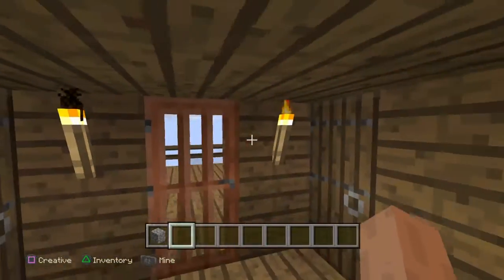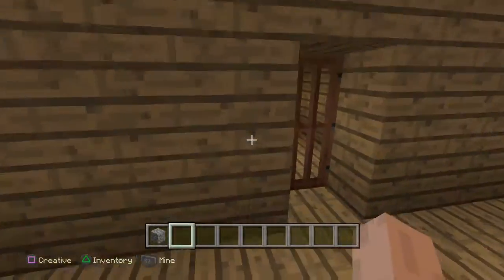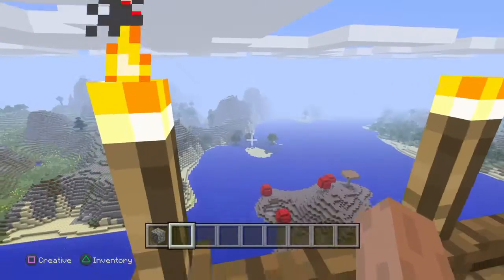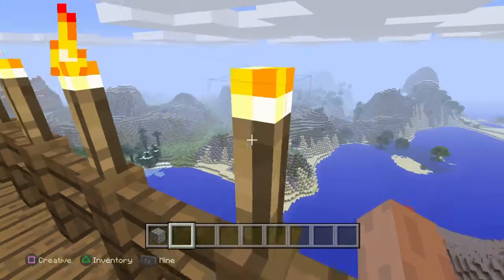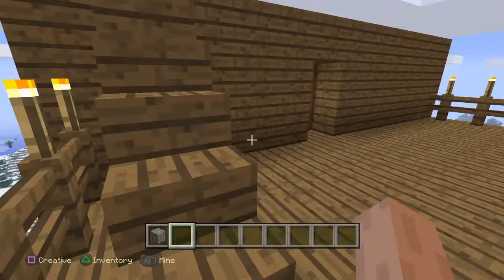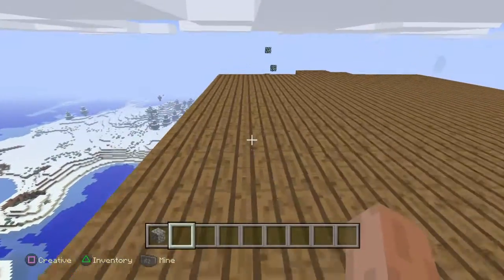We also have a back porch that uses a different door — it's like a screen door type of thing. From the back porch, you can see quite nicely the island down there and the other giant land masses across the world.